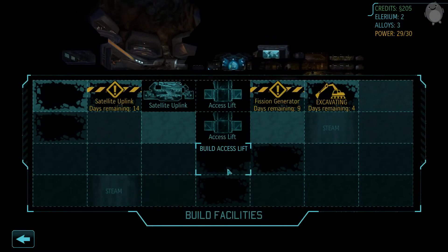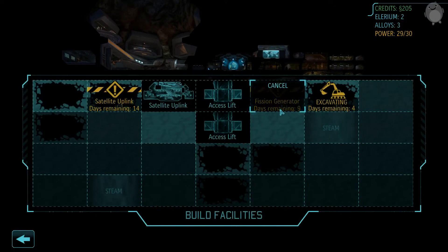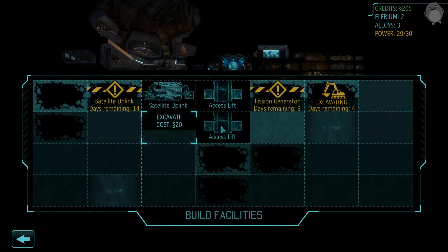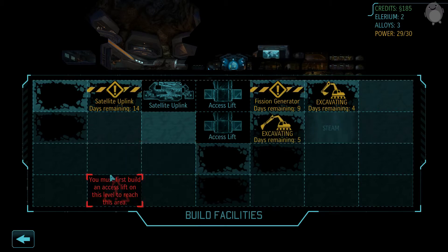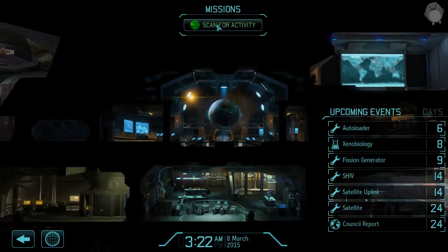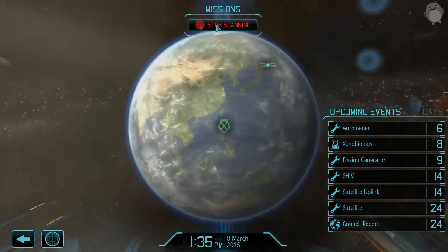I can't? The fission generator, once it's built, we'll have to build it then. I'm gonna excavate right here right now. We'll figure out how to live. It's fine. The power is always a problem right at the start. But it's gonna be fine.